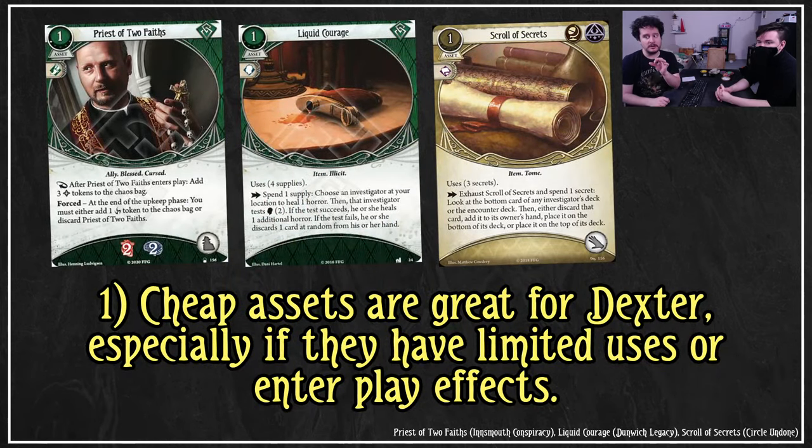Cheap assets are great for Dexter, especially if they have limited uses or interplay effects. Priest of Two Faiths puts three bless tokens in, soaks for you, gets turned into something else. Liquid Courage costs one - notably, they're all free when you use Dexter's ability, but they can also heal horror from you. Scroll of Secrets is really nice because it allows you to look at the bottom card of any deck and it's just card draw. When it's tabooed, that action ability turns into a lightning bolt ability - that is functional errata. It's really good as a lightning bolt because this is basically just free drip card draw.